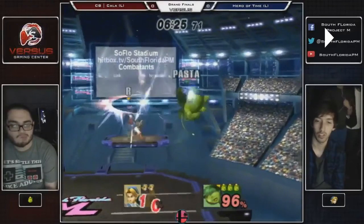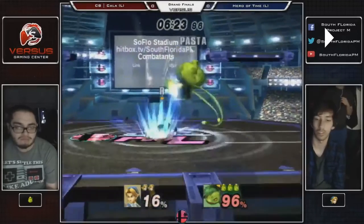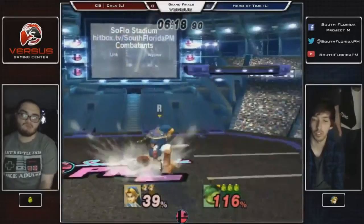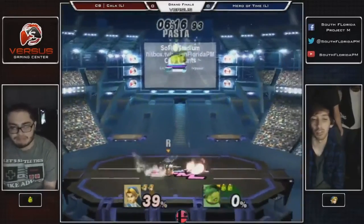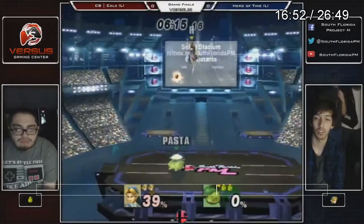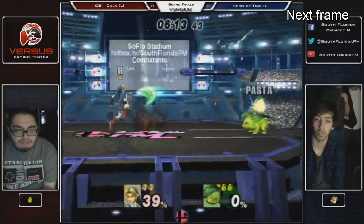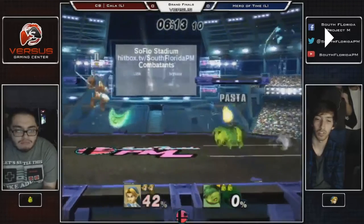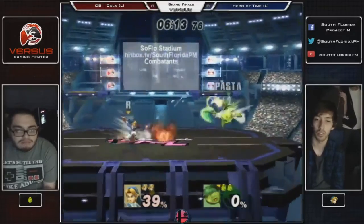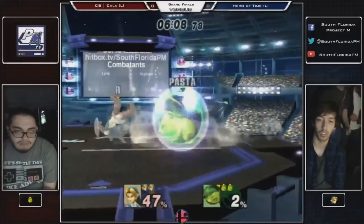Hero of Time gets clipped by little things — he's playing way too close, so he gets hit by that razor leaf. There are very specific ways you have to respond to razor leaf. This is the short hop razor leaf version — and what does Hero of Time do? He jumps into it. Because he jumps into it, he loses a little bit of stage. The boomerang thankfully helps him out, but Ivysaur was kind of close to getting a forward air.